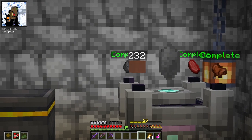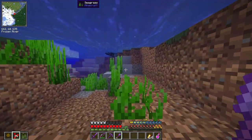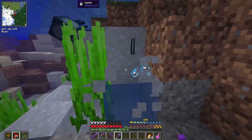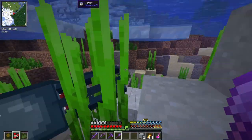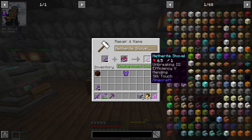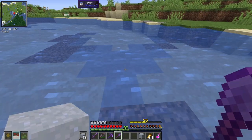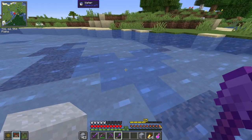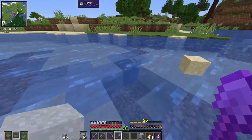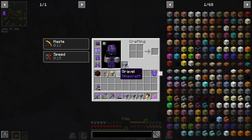Now all I need is the terracotta. For that, I will need 236 blocks of clay. That's not really efficient — much better. This clay patch is in the shape of a heart. Would you look at that? I think that should do it for the clay that I need.